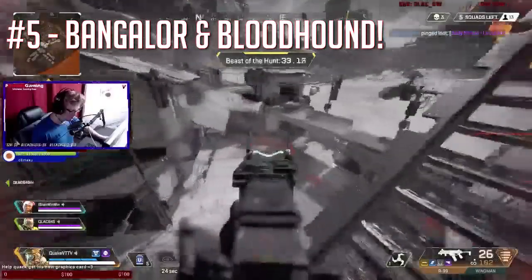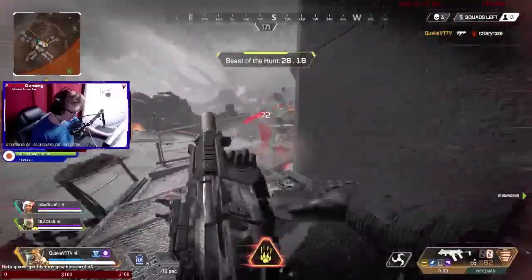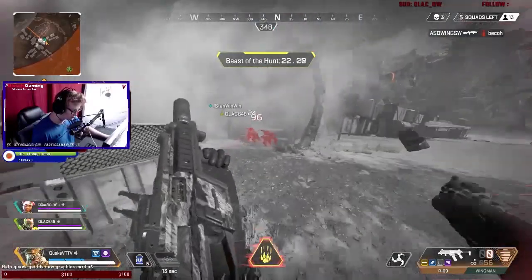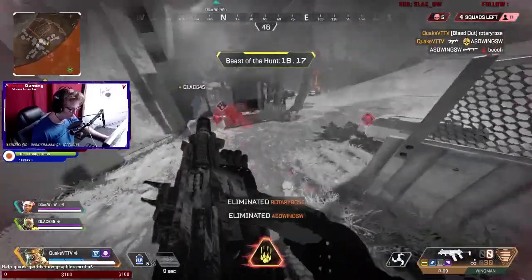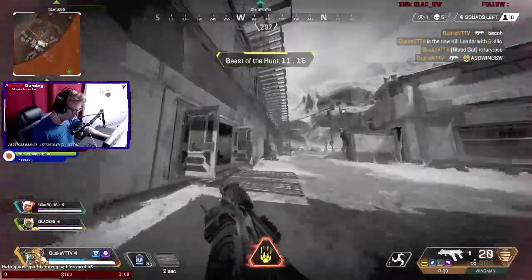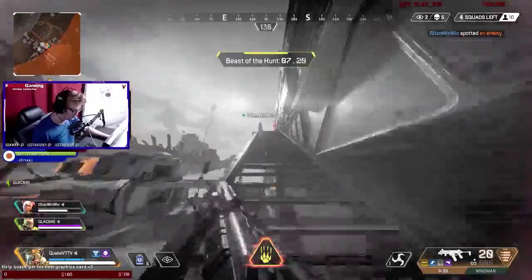Now at number five we have Bangalore and Bloodhound. What you're gonna want to do with these two legends is use Bangalore's smoke ability and Bloodhound's ultimate. Bloodhound's ultimate automatically gives him infrared vision, which means he can see through Bangalore's smoke. Bloodhound can see all the enemies through the smoke, but the enemies can't see him — it's free shots for Bloodhound while the enemies are running around in circles trying to figure out who's shooting them.